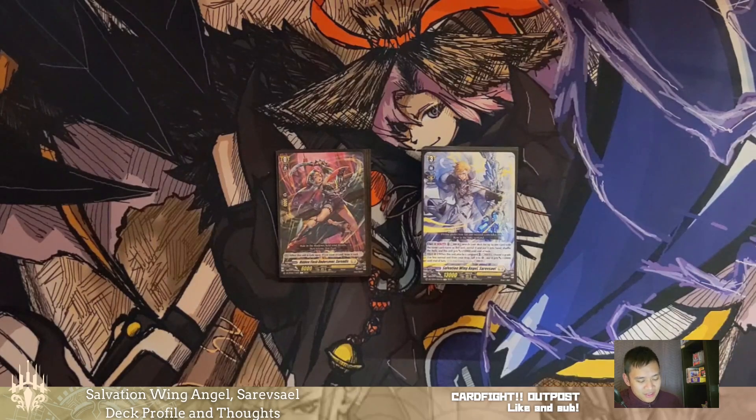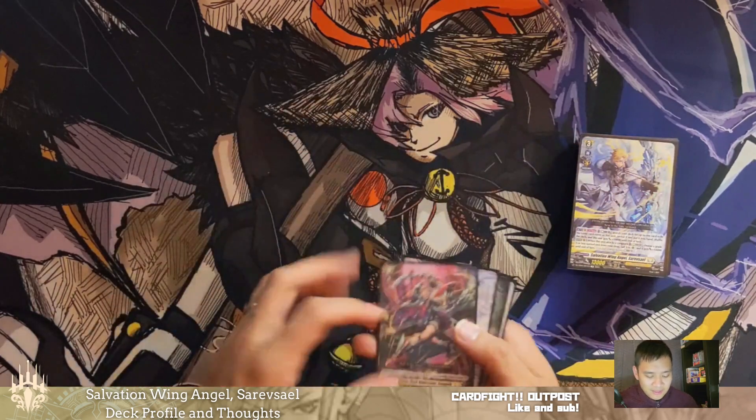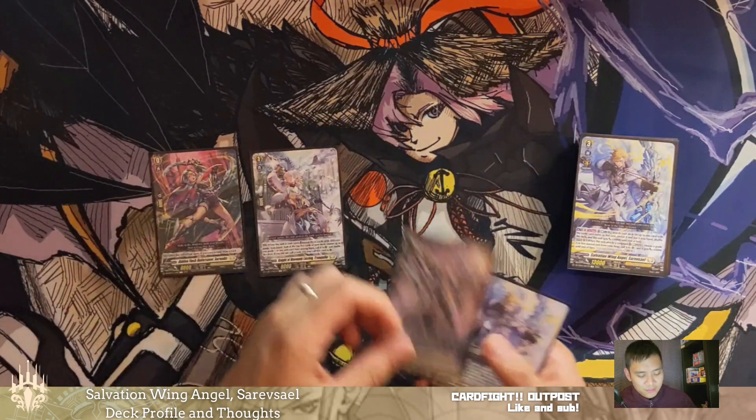Welcome back to the Outpost. It is me, Jello, and today we are going over Salvation Wing Angel Sarevsael. This one's taking a little bit longer — I had to wait for some stuff that came out in set three to really get it to where it is now, and I'm really happy with where the deck is. We're just going to go over it very quickly, and hopefully you guys find this a little bit informative.